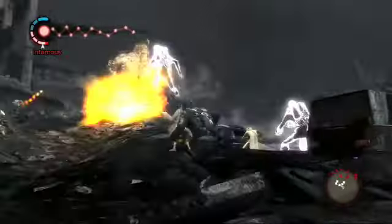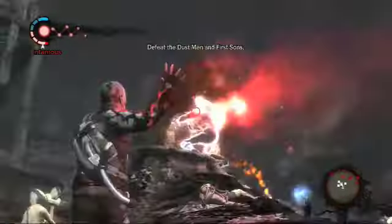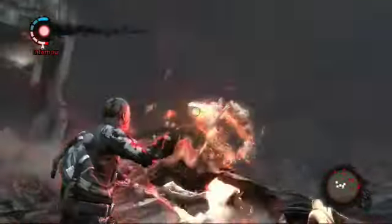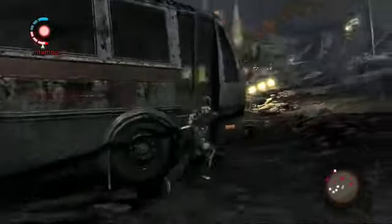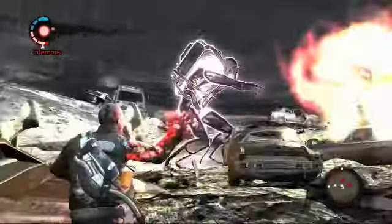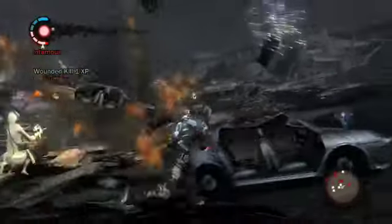Now if you had to face all these guys on your own, you probably wouldn't have much of a chance. But fortunately, a lot of them are occupied with each other. There's one of the trash golems from Island 2, the Dustmen gang — you can blow off their limbs with your powers. There's one of the first sun giants stomping after the trash golem.